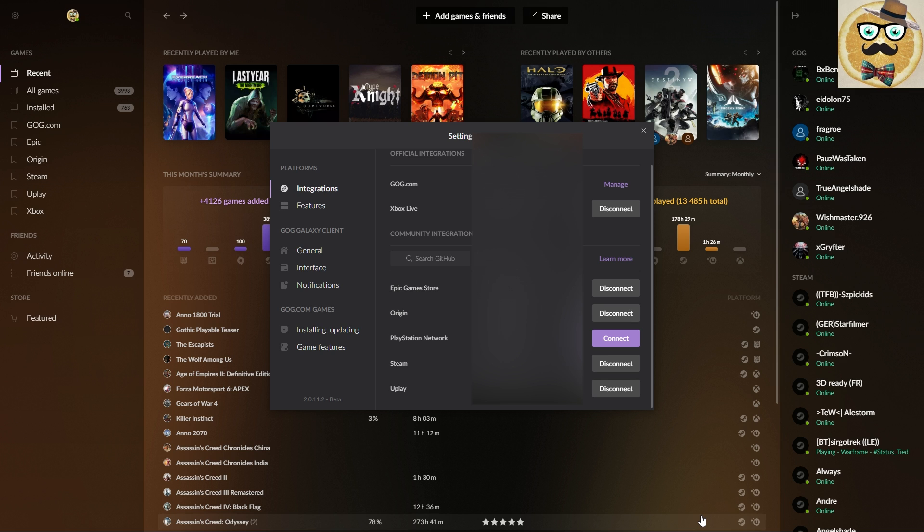The Twitch games library is also not part of it, and furthermore the Bethesda launcher is also not part of it. We also know the Rockstar launcher is not part of it. So there are still some launchers missing, but Steam, Uplay, Origin, and Epic Game Store are there, which is already very good.